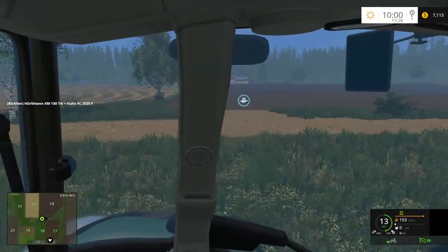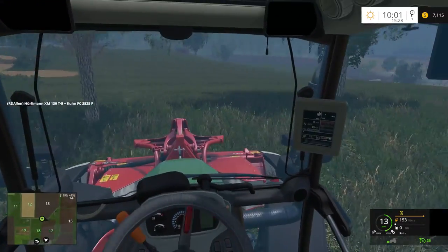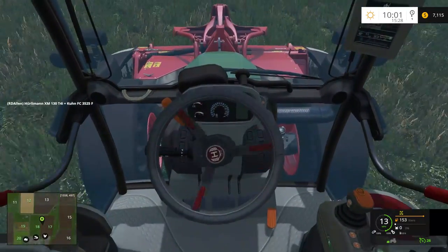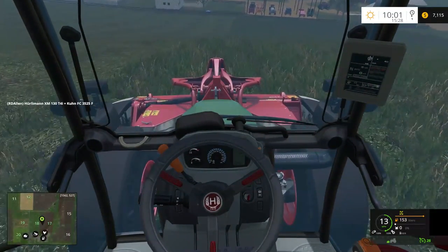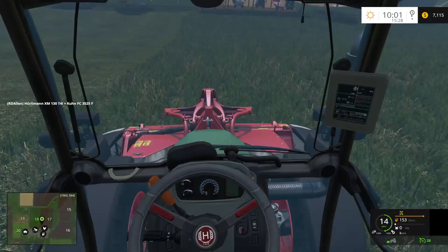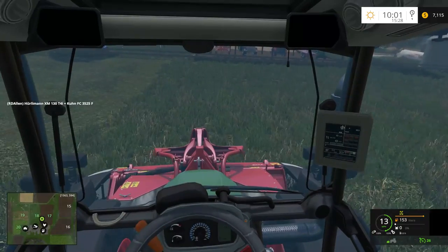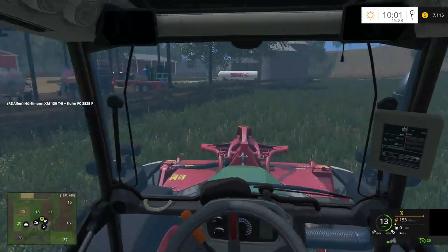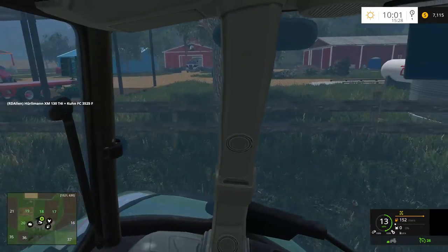At least in spots anyway. Some of the fields aren't so bad — like the one with the straw on it, that one's not too bad. The Hurlimann here is an in-game tractor, as is some of the other random equipment. I don't have mods for everything yet. Plus there are a few pieces of in-game equipment I haven't tried yet, so I thought we'd give them a try. I thought this Hurlimann looked rather nice.